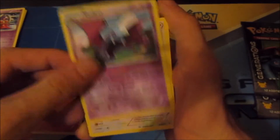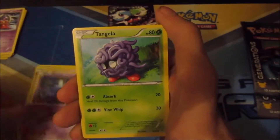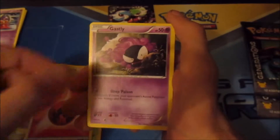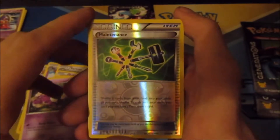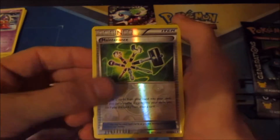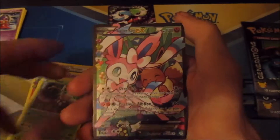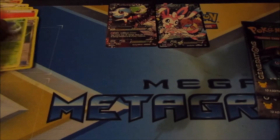Next we've got a Charmeleon, Golbat, Persian, Zubat, Tangela, a Fairy Energy, a Gastly, a Reverse Holo Maintenance, then a Pinsir — and a Flareon EX! Very nice. Two EXs, one per pack so far. Pretty sweet.